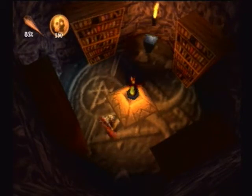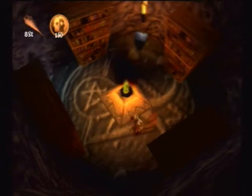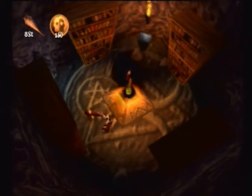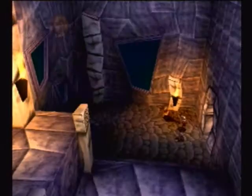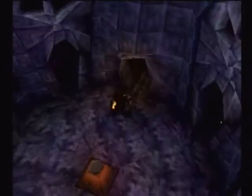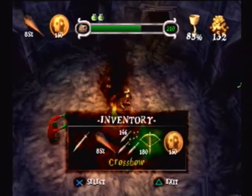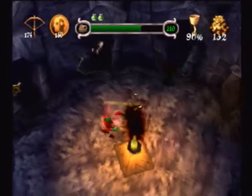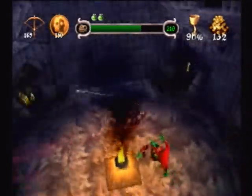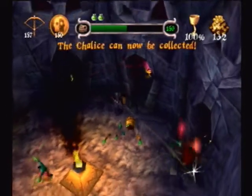Now here — the other functionality of the club is if you hold square, you stick it out. You can't do any damage during that, but what you can do is catch it on fire. I think I'm supposed to walk up to the flame rather than stick it out. Anyway, I can use that to light this, which triggers all the doors to open. I'm going to be lazy with my rapid fire, ricocheting off the walls.